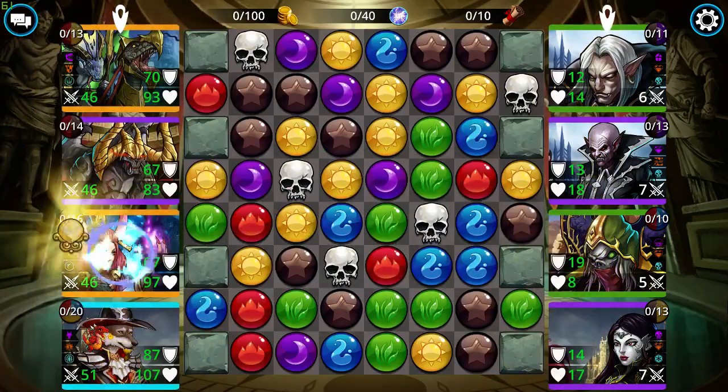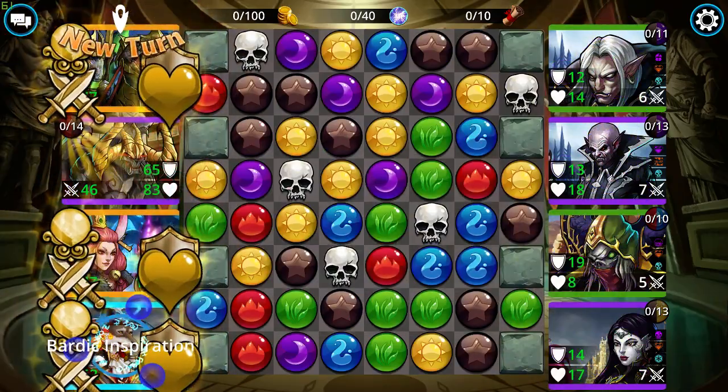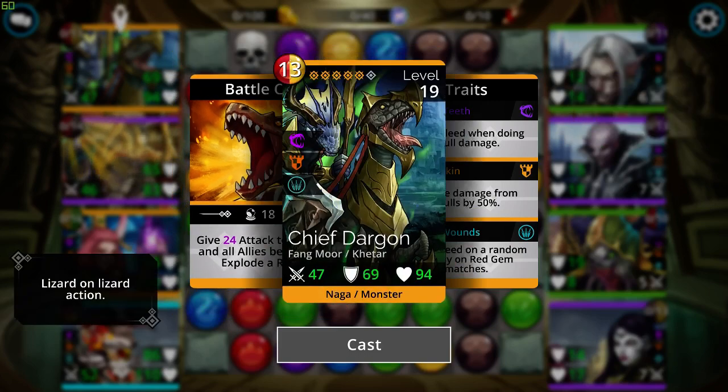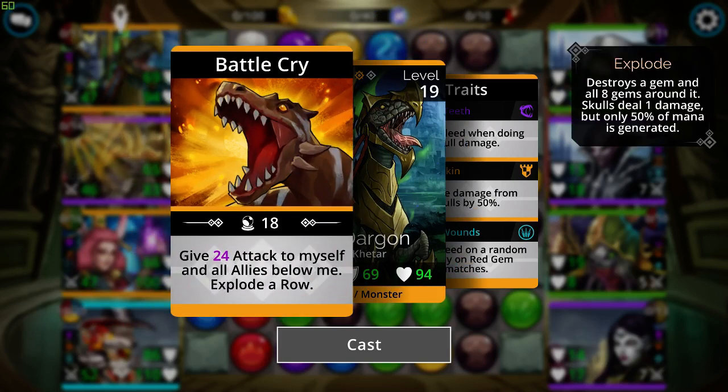I just wanted to show you a little bit of the team I'm using for the Hall of Guardians event. I'm using at the top the new troop from the new faction that came out, Fang Mor, which is the Chief Dargon. He gives attack to himself and to all allies below him, and then he explodes a row. So he's a mana generator plus a tank in that regard.